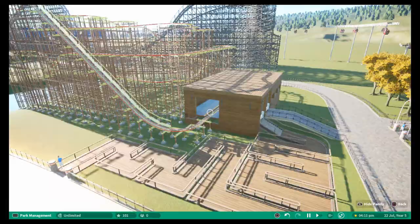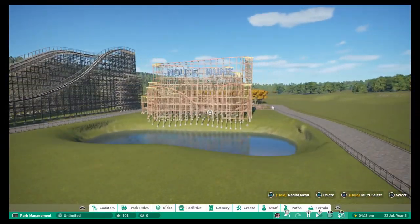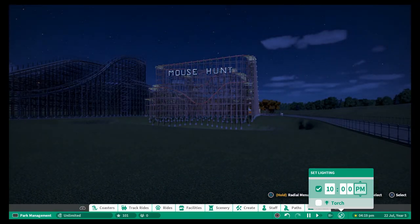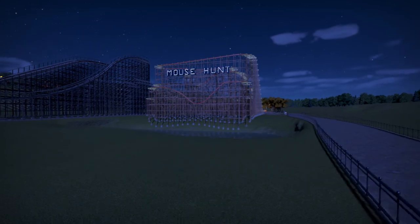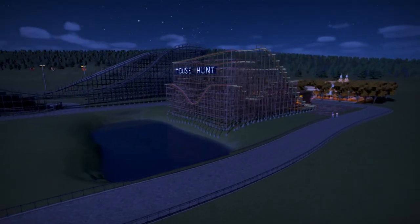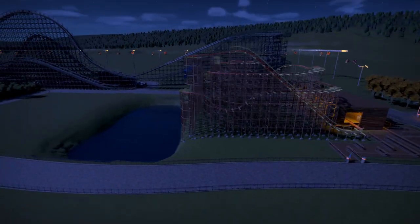And there we go — that is the wooden mouse coaster. As I say, it is designed to be a bit of a rough and ready coaster. I didn't want it to be too fast, didn't want it to be too slow. But yeah, that's what it is designed to do. And that is it for this episode — I hope you enjoyed that. If you did, please leave a like and subscribe if you're new, and I shall see you in the next episode. Thank you for watching, goodbye!